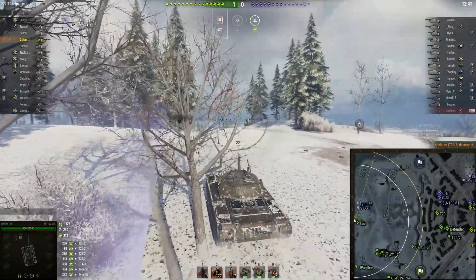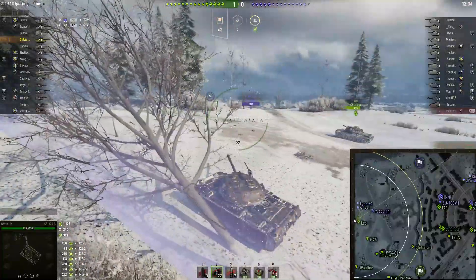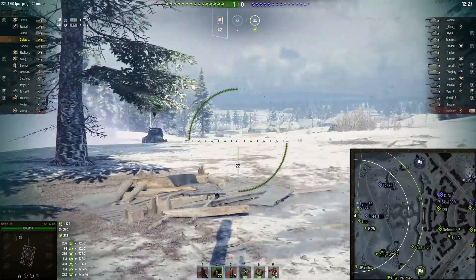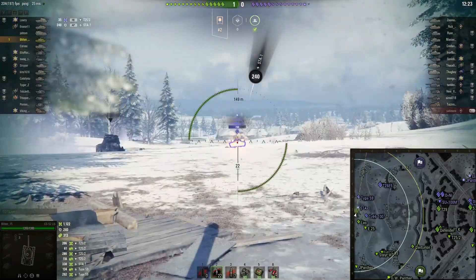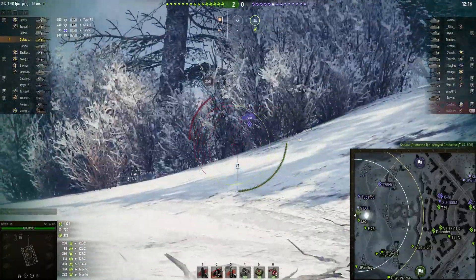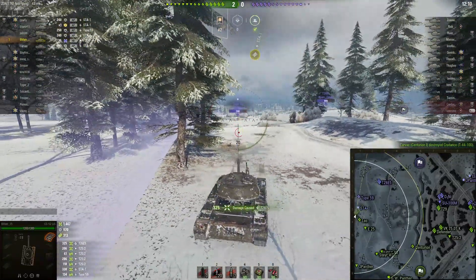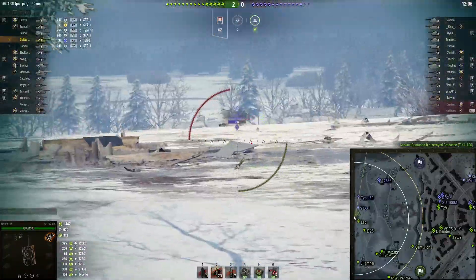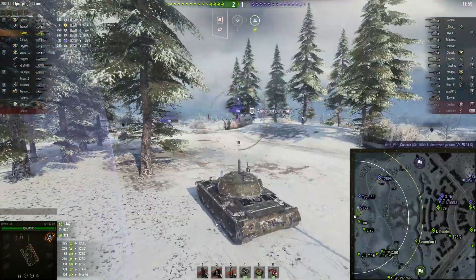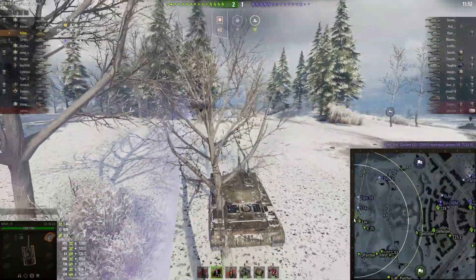This seems to be more of a medium-friendly area — the STA-1, Type 59, and T44-100 are coming up. There's also a T20-65 camping in the back. I should have never taken that shot even with premium ammunition, the Type 59's turret is really tough. When you're in a medium tank and there are heavy tanks in your area, you should take those shots every single time, because heavy tanks are meant to tank, block, and deal damage.